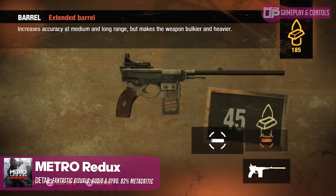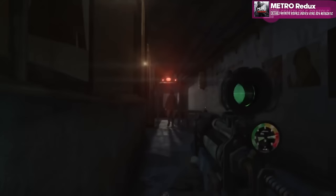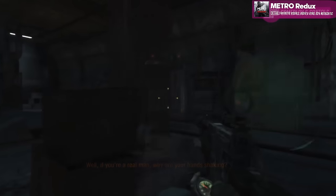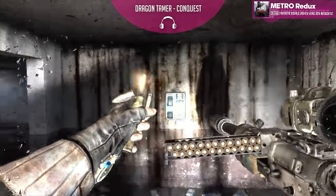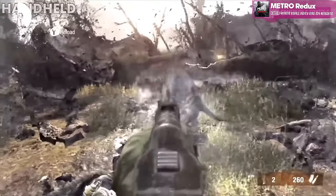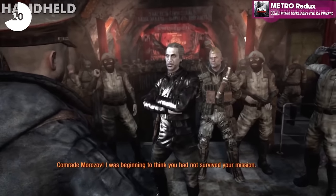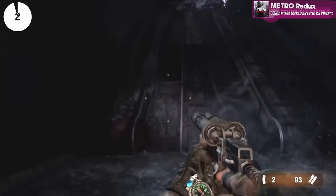Around about after Sniper Elite 3 released, the floodgates just opened and we started to see so many other ports come across to the Switch, and some of them incredible. I've got to give a real shout-out to the Metro games — we had the Metro Redux bundle come across and, my goodness, if these aren't some of the best ports I've ever seen, I don't know what is. They featured gyro aiming, which I love. The visuals were so crispy, the dynamic lighting was perfect, and the developers actually created a few proprietary visual techniques to make it look this good on the Switch. Performance was solid throughout, all the audio came across at the right sample rate. It began to feel that developers were going, it's not okay to just port absolute crap to the Switch.